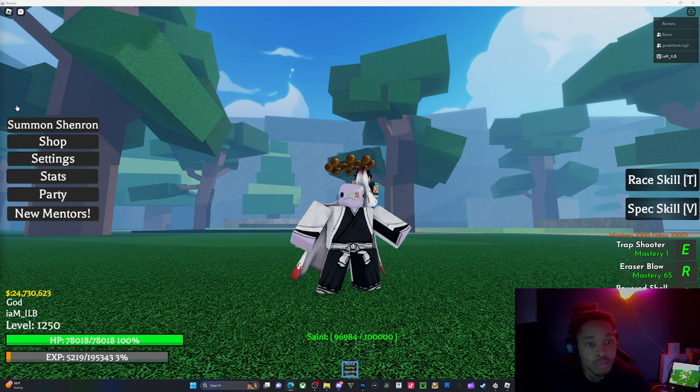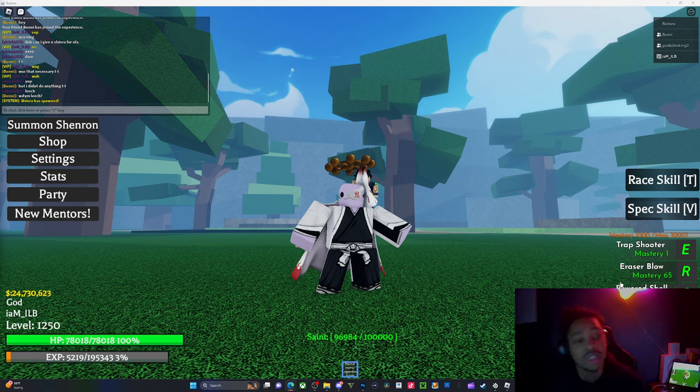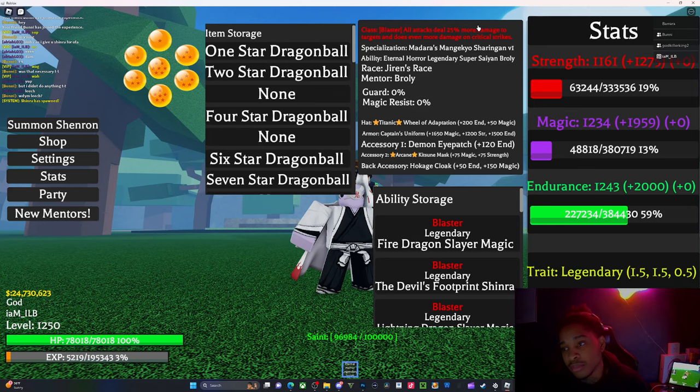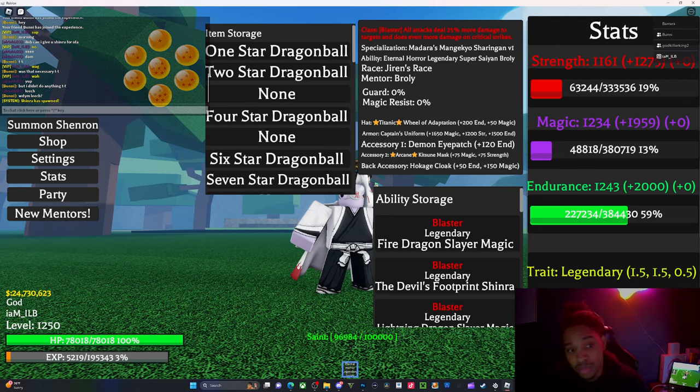Alright, so Blaster gives 25% extra damage on everything. Right now I'm heavy on using Blaster because of my build — I'm a Sharingan user, so with Sharingan you get extra dodge and extra critical chance. That eliminates the reason for me to use Alpha Trader, which gives you 30% critical strike chance and 20% dodge rate.